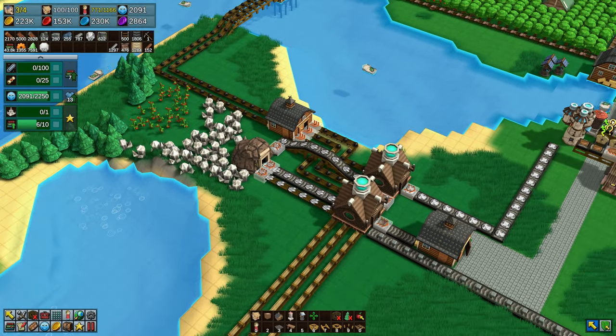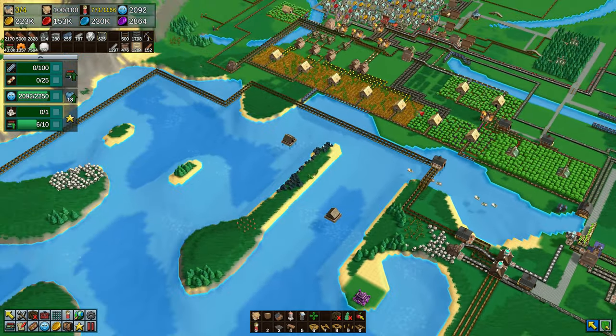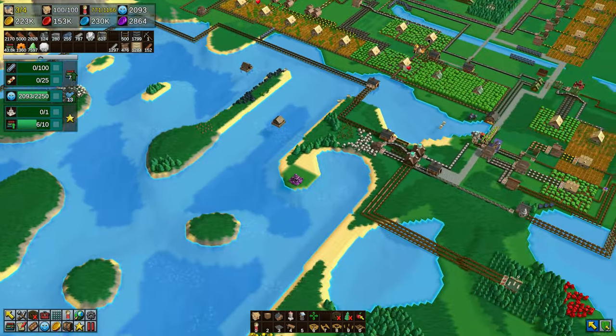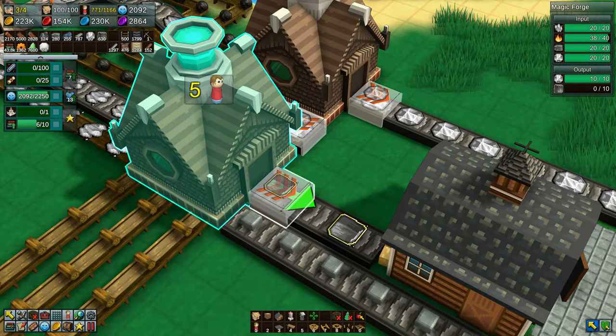Throughout the next stages and for the later game we need to get into these mana crystals. The mana crystals then go into all of the various fire, earth, air and water crystals, which then make the various different elements to get into the late game stuff.